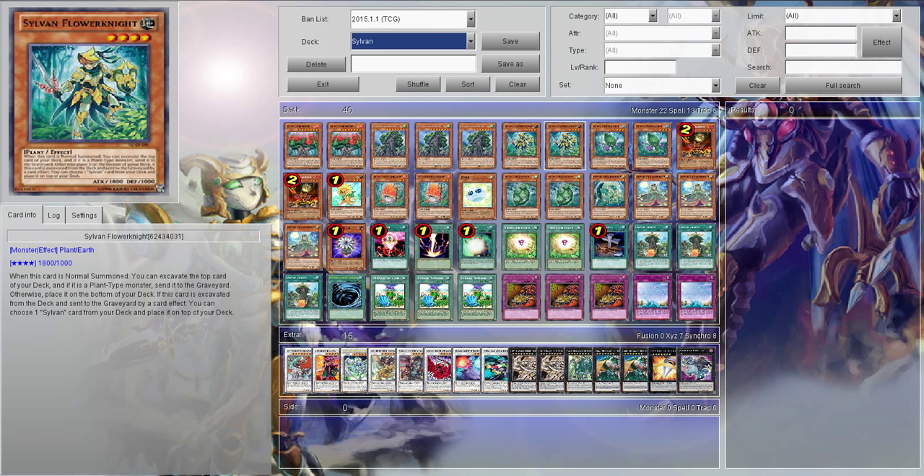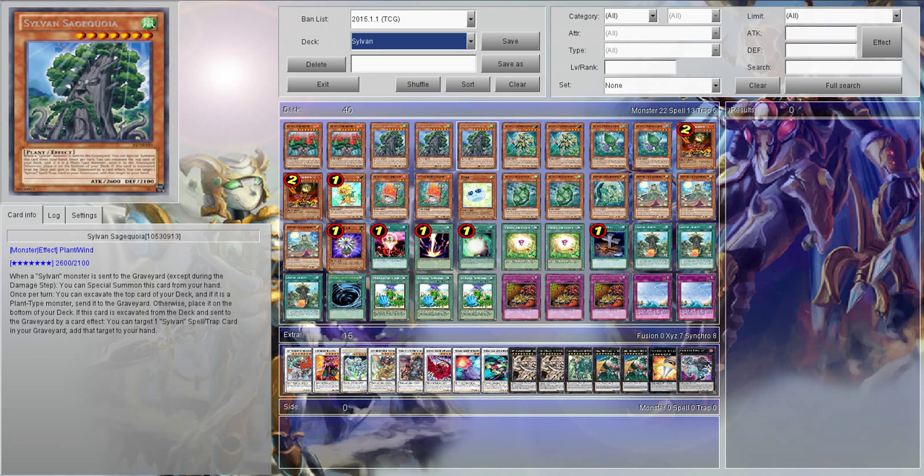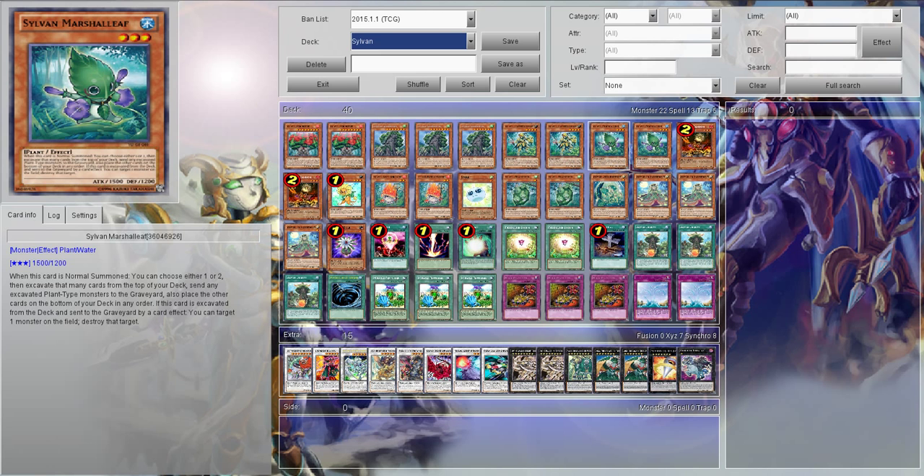Then we have two Flower Knights, which just allow us to summon and excavate. And if he is sent to the Graveyard, we can get one Sylvan monster from our deck and put it on top of our deck, which is really good because it can set up a lot of combos — if you have a Sagequoia out there or a Hermitree.